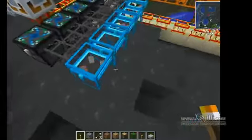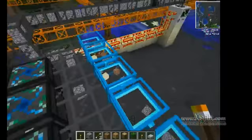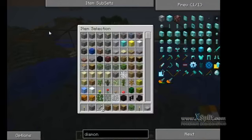This is not as elaborate a sorting system. This one just kind of goes straight into the chest — there's no sorting to it at all. But the diamond pipes are what sort everything.